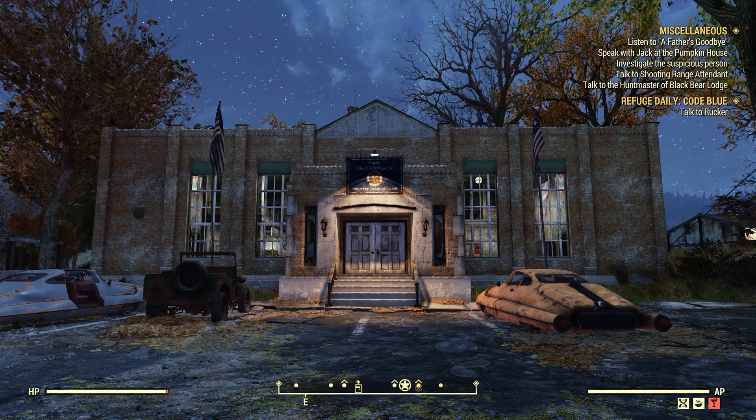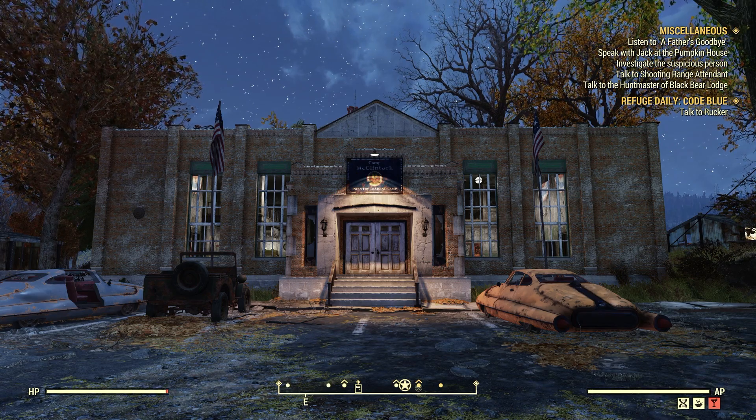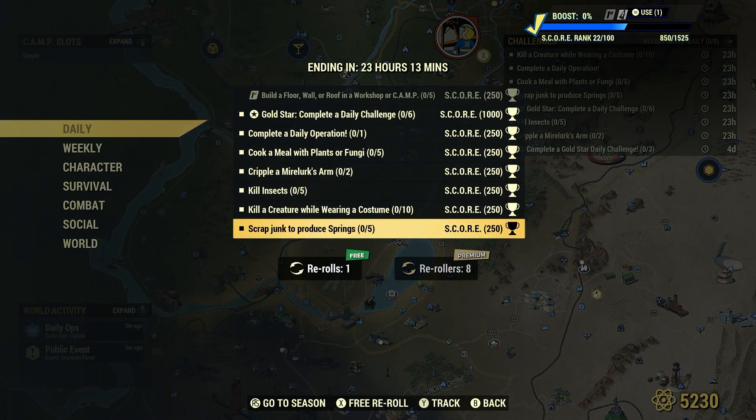Welcome to Fallout 76. This is Jim. Once in a while we'll get a daily: scrap junk to produce springs, 5 for 250 score. For springs, we can bulk at the Tinker's workbench and then scrap that bulk to complete this daily — quickest, easiest, hands down the fastest way.